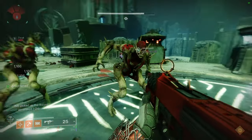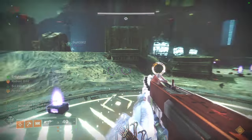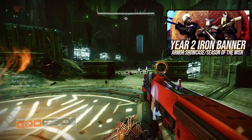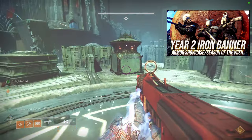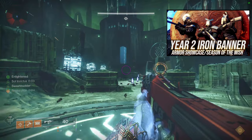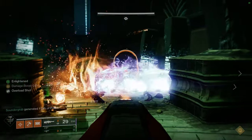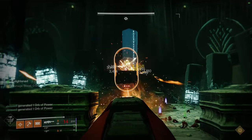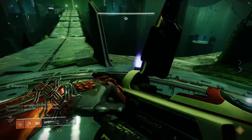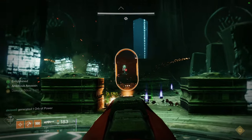I already did the Year 2 armor set review. In that video I mentioned it took me around one reset to get all the armor pieces I needed, but I didn't explain that I already had some pieces from playing during Gormind — so it actually took a full reset to get 4 pieces. I might have been unlucky, but it took forever to get Iron Banner engrams, which was really annoying.